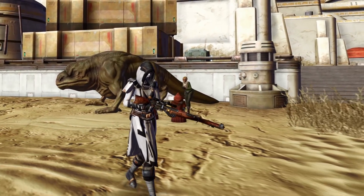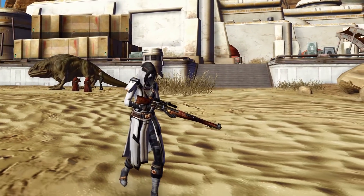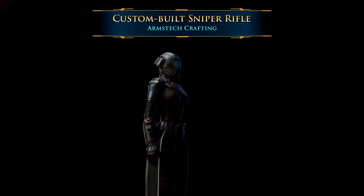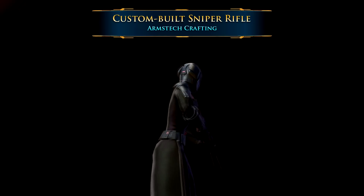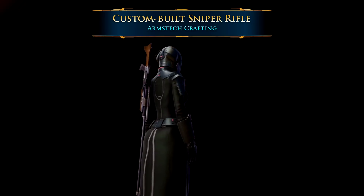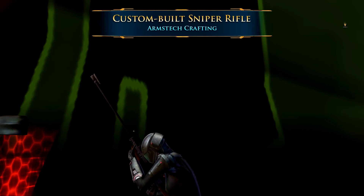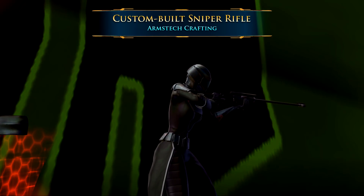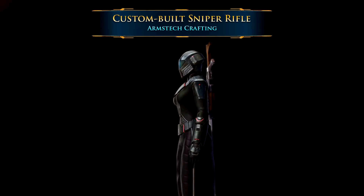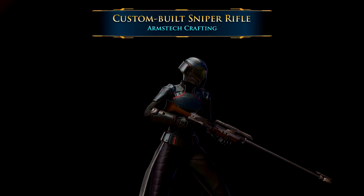If you like those handcrafted-looking sniper rifles, you're going to love number 4: the Wooden Sniper Rifles. The first, and one of my personal favorites, is the Custom Built Sniper Rifle. This is another crafted sniper rifle — you can get the schematic on the GTN, or buy the finished rifle from another player who can craft it. It only requires Armstech crafting rank 100 and uses super cheap materials, so the only hard part is finding someone selling the schematic or who has already crafted one.